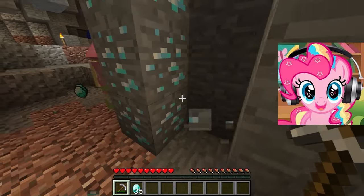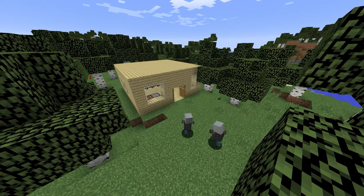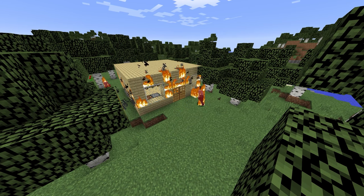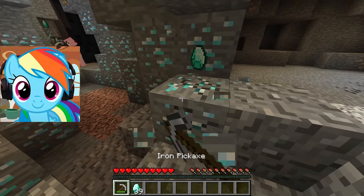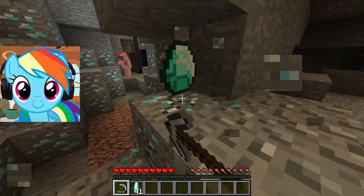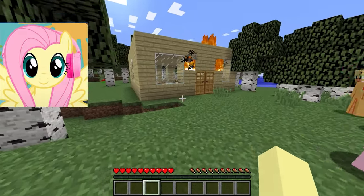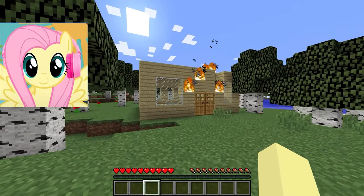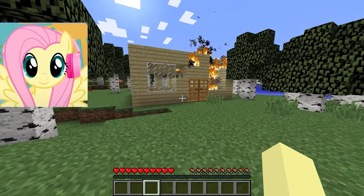I am very pleased with these diamonds because they are very difficult to find and we were able to find a very large deposit! Of all these diamonds it will be possible to make armor for all of us as well as diamond tools — we will be ready for hell and the end. It would also be nice to make a table of enchantments to charm all of our things. I wonder what's going on with our children. Guys, I have a very bad feeling and I think something happened to our children. Let's hurry back and check them out — you can't keep them alone in the house!